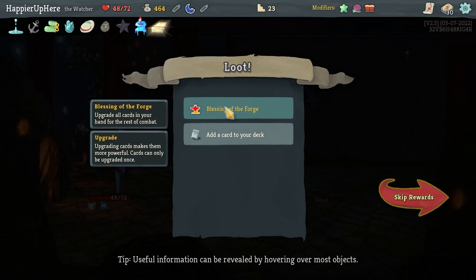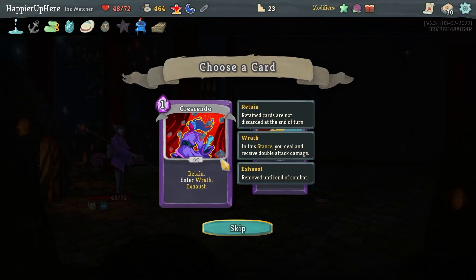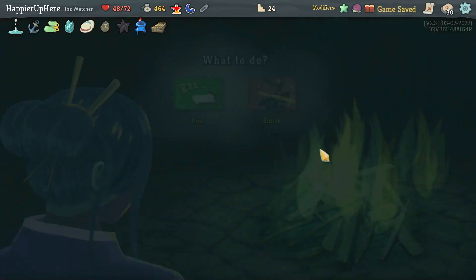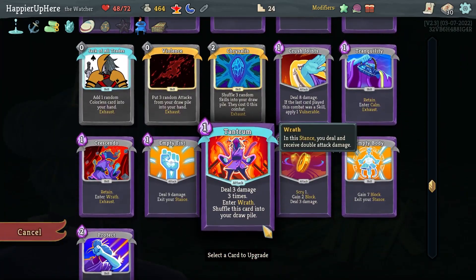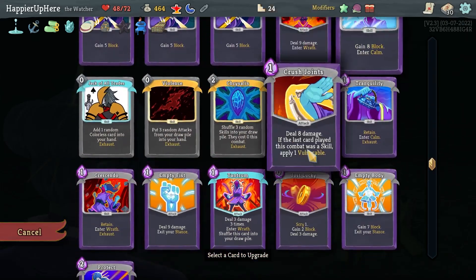We got a Blue Candle — curse cards cannot be played; whenever you play a curse lose 1 HP and exhaust it. Also, if you do not play any attacks during your turn, get additional energy next turn. A Blessing of the Forge — I already have both of these so I can't take them. Next upgrade — Tantrum upgrade seems good. Jack of All Trades is not a bad thing to upgrade — I'll get two cards out of it, with the slow debuff that might actually help.